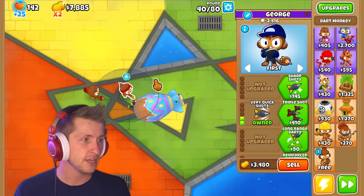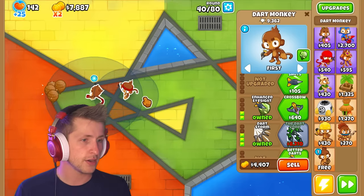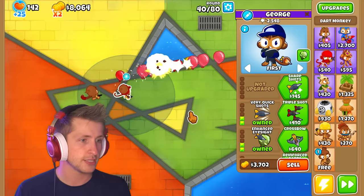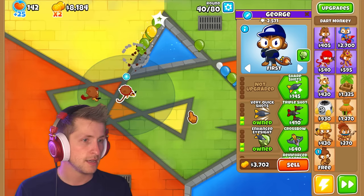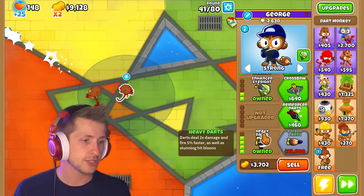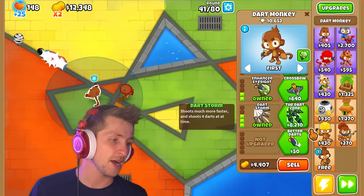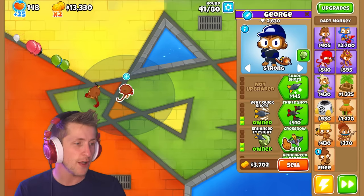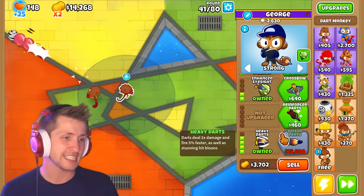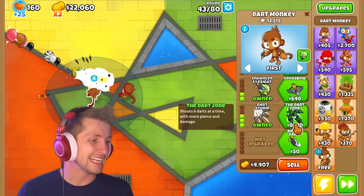Heavy Darts — let's upgrade these heavy darts. Look at that art, that's so good. Wait, is this Crossbow? This gets long-range darts too, because that's only fair. So far, this guy doesn't do as much damage, but he also stuns balloons. This one's just comedically overpowered for such a cheap price. I think this one's much more balanced. We can go ahead and get the Dart Zone.